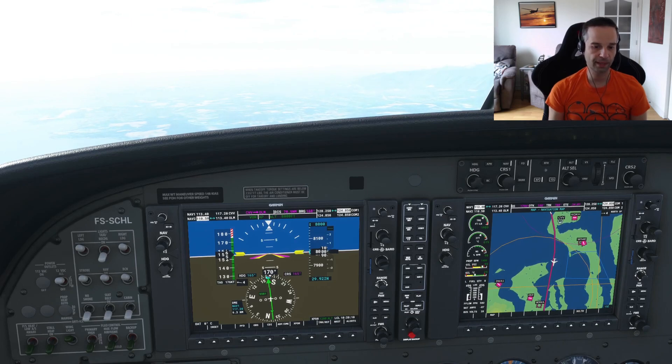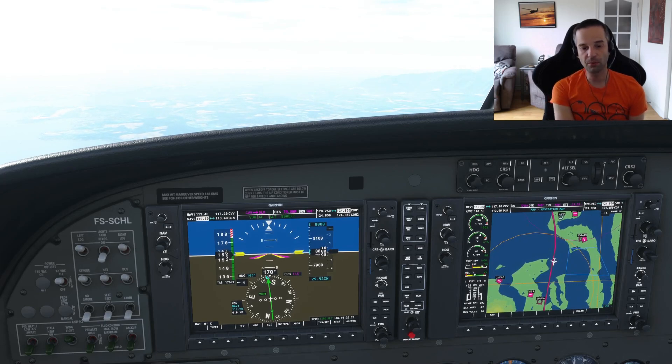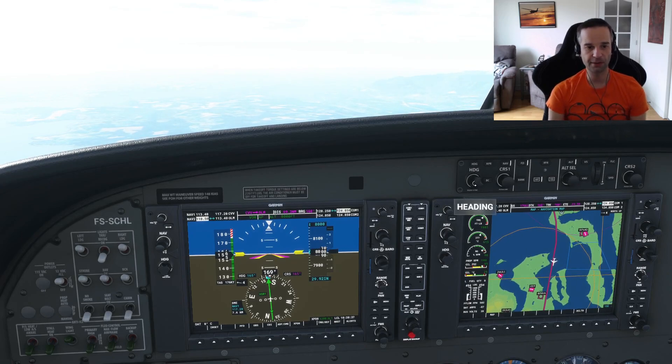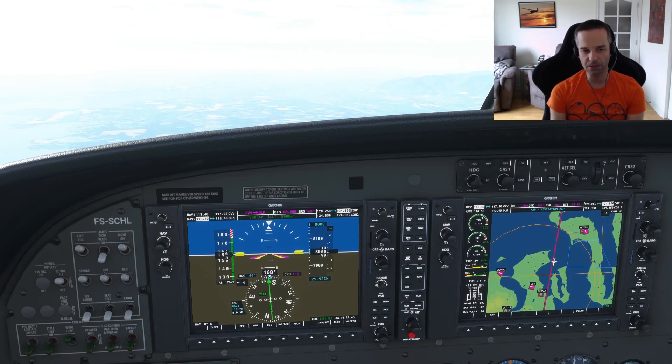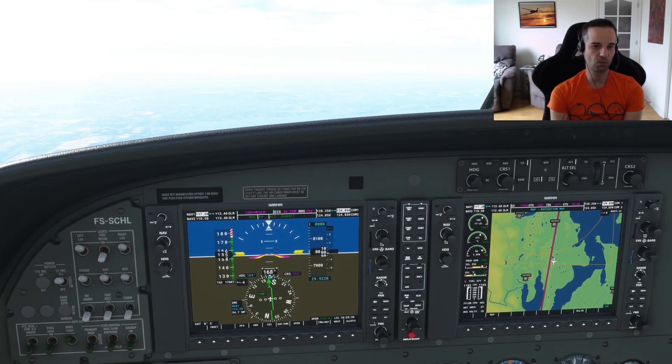At this point I'm settled onto the Victor Airway that's going to take me all the way to the Olympia VOR. The natural swapping point was to do it when I was 25 DME out from Olympia, because that's where there's an intersection — a natural switching point from one station to the other. That being said, I'm already picking up the station, and I know that because on my NAV2 I can see OLM, which is the identifier for the Olympia VOR. When you swap the frequencies, the autopilot automatically turns off the navigation mode, so all you've got to do is re-click the button and the airplane will take over once again.